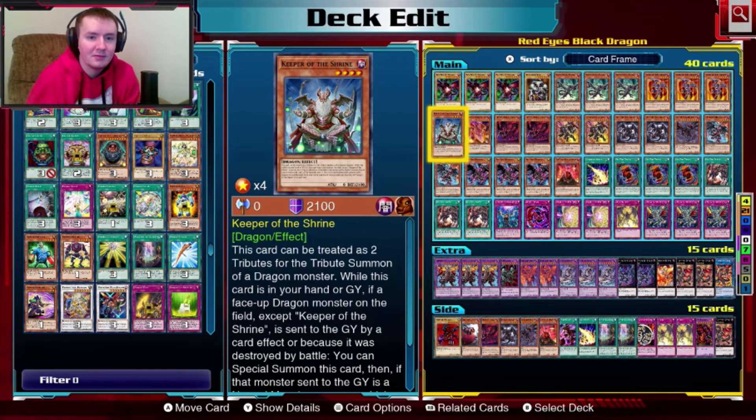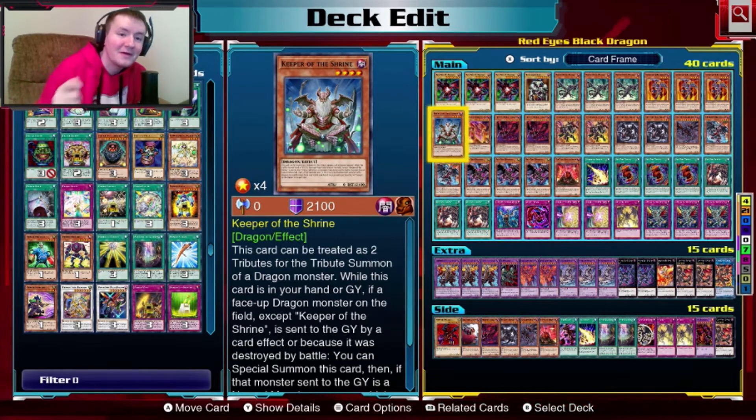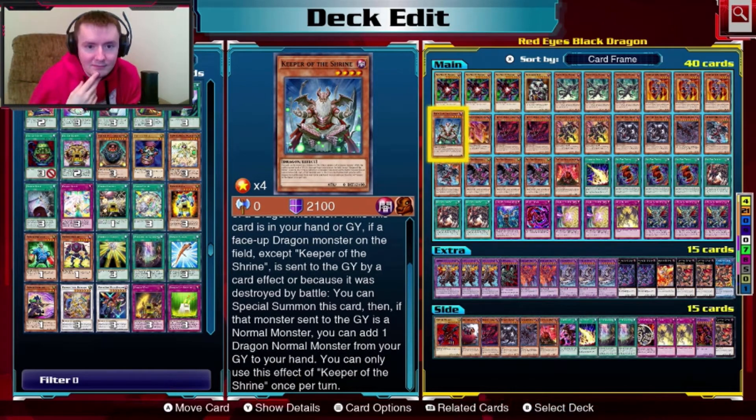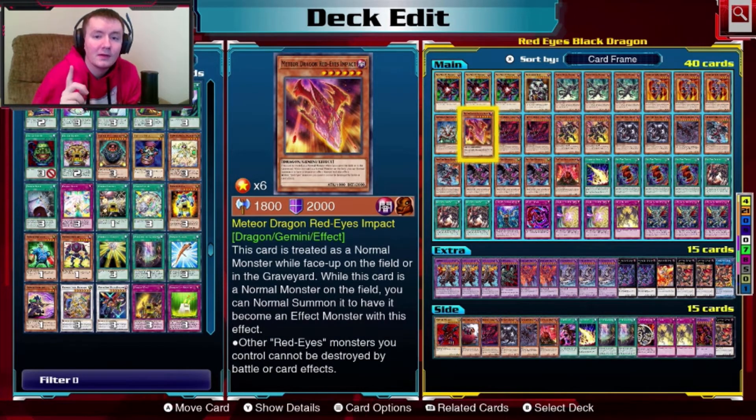One copy of Keeper of the Shrine. You put him in defense mode because he has no attack points. He can be treated as two tributes for dragons, and then if any of your dragons get destroyed by card effect or battle, he comes back out of the graveyard in defense mode — he just keeps recurring. He even has another effect where you add the monster that got destroyed back to your hand. One copy of Meteor Dragon Red-Eyes Impact — he's a gemini monster. His gemini effect is when you normal summon him again, all the Red-Eyes monsters you have can't be destroyed by battle or card effect. Pretty good, but he's got pretty low stats to make up for that good effect.